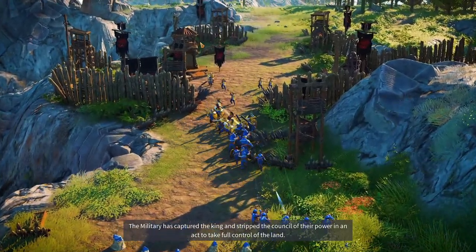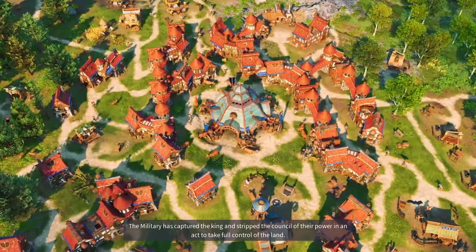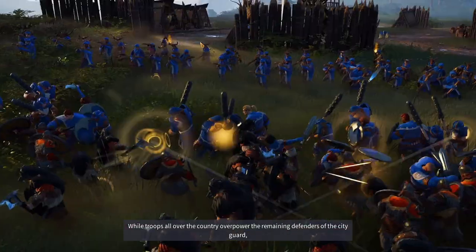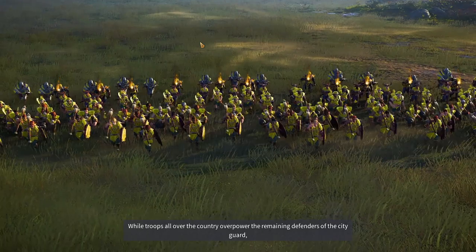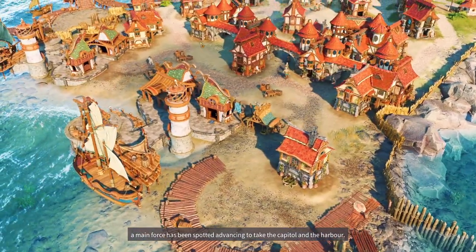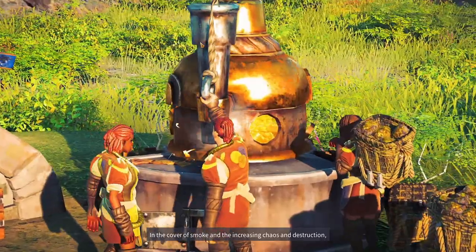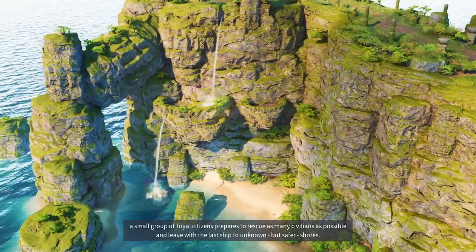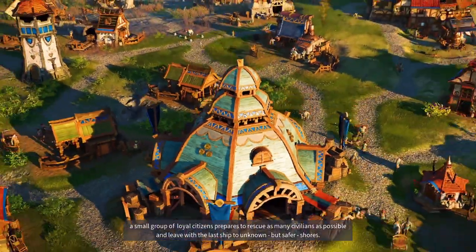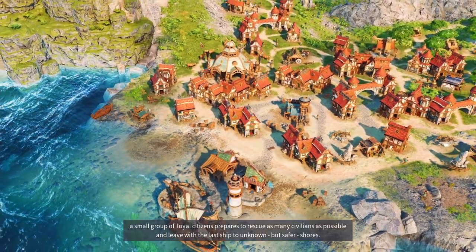The military has captured the king and stripped the council of their power in an act to take full control of the land. While troops all over the country overpower the remaining defenders of the city guard, a main force has been spotted advancing to take the capital and the harbor. In the cover of smoke and the increasing chaos and destruction, a small group of loyal citizens prepares to rescue as many civilians as possible and leave with the last ship to unknown, but safer shores.